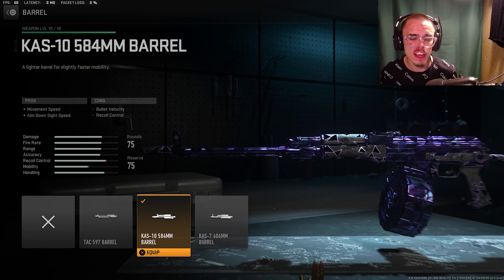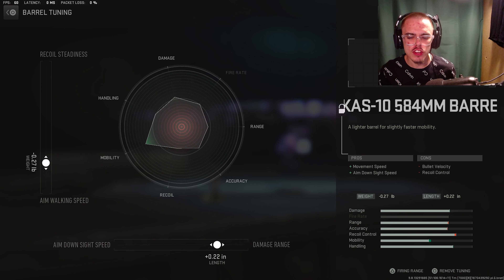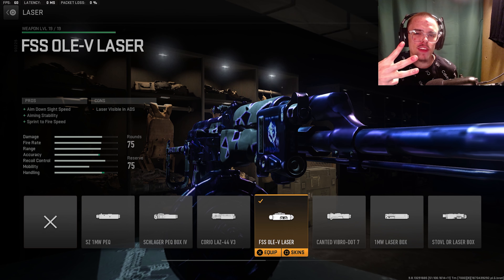For the barrel, you want the Kaz 10 584 millimeter barrel. It gives you movement speed and ADS speed. For the tuning, you're gonna go plus 0.22 for damage range and minus 0.27 for aim walking speed. For the laser, you're gonna be running the FSS OLE V laser. It gives you ADS speed, aiming stability, and sprint to fire speed.